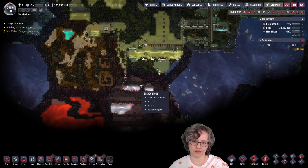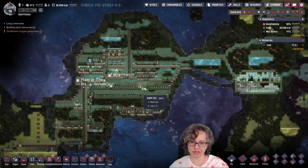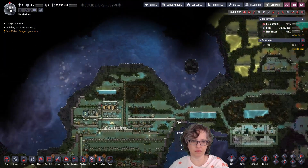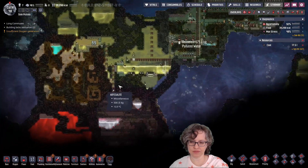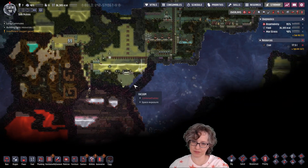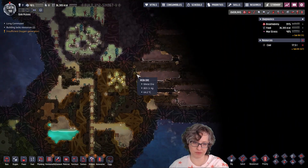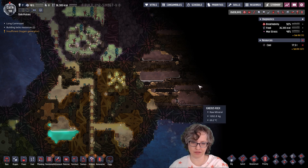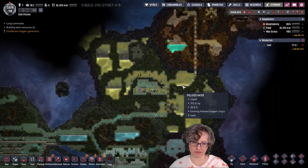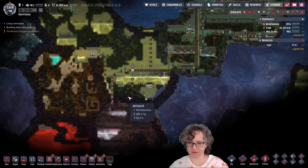I would like to work on the hatch ranch. And I would like to get some water locks going so we can go outside the biome — especially to see what this is. Hopefully something a little bit more easily usable. Wouldn't it be wonderful if we could get atmosuits going and head over here and start getting plastic and turbines and everything? We could use our volcano to power some steam turbines!